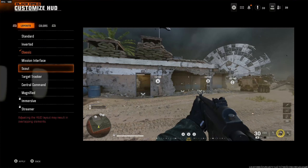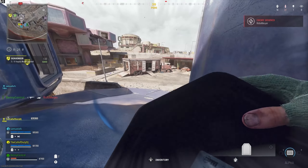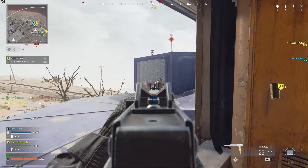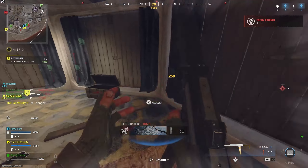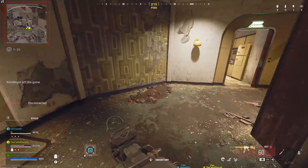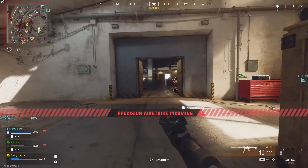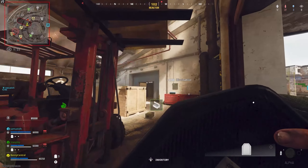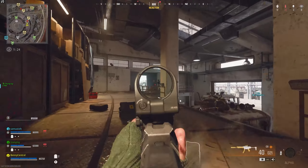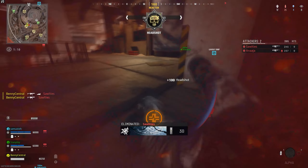Another big thing this year is HUD customization. There will be a bunch of presets available if you don't want to make your own, but you'll be able to choose where key information is placed on your screen. You could move your mini map closer in for easier checking, or place the ammo count right next to your crosshairs so you know exactly how many bullets you've got left. You could even disable the HUD completely for a hardcore experience. It's a big step for Call of Duty, as it's a game that's never really allowed players to customize too many things in the past.